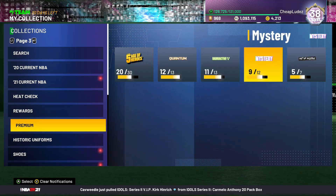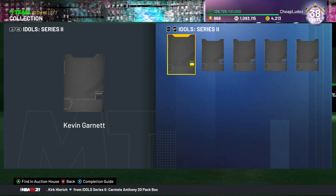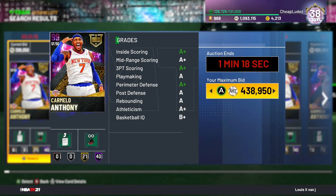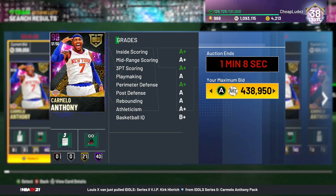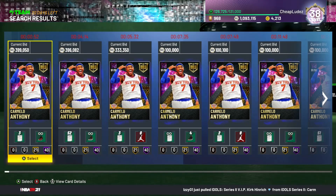We got the Idols pack drop. Carmelo Anthony has calmed down — he was going for a really high price before. I honestly do not think he is worth this price. He's probably going to end up going for 500k and I really don't think Carmelo on current gen is worth that. On next gen he's totally worth it, but it's still a bad move to pay 500k for a card — though it's hard to say that when I consistently spend 500k on Tracy McGrady every time he gets a new card.